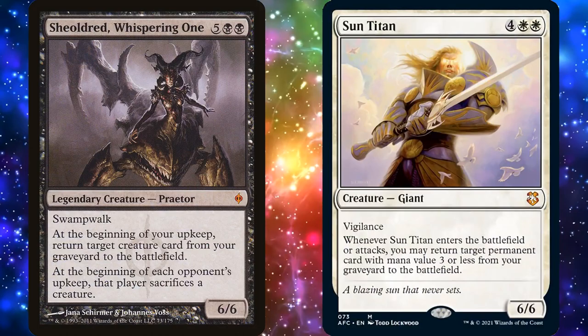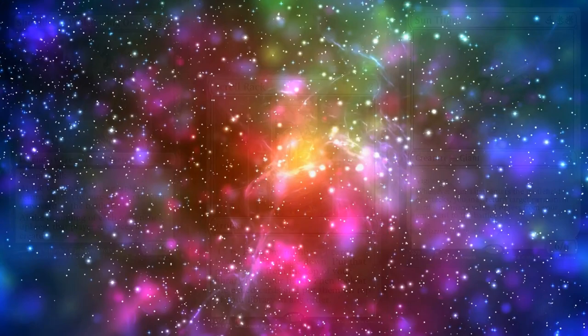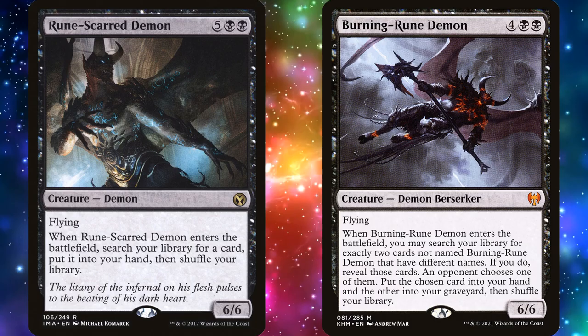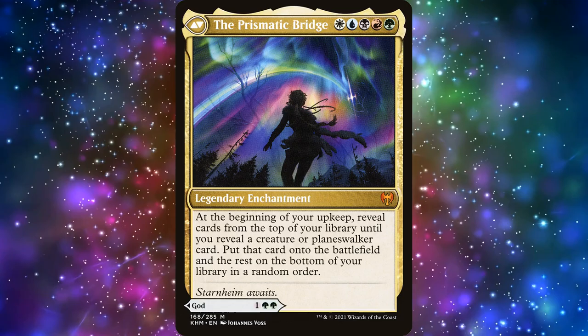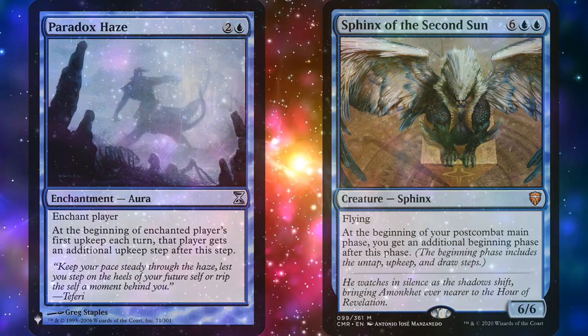Not only do we have lots of ways to bring our creatures back, we can put creatures from our hand back on top of our library so that Prismatic Bridge can find them. We do have a few tutors in our deck, but we probably want to use them to find interaction or board wipes rather than creatures — after all, the Prismatic Bridge can cast our creatures for us. The exception would be something like Paradox Haze or Sphinx of the Second Sun, since having two or three upkeeps every turn means we can put two or three creatures onto the battlefield.